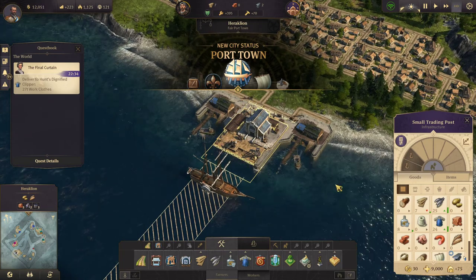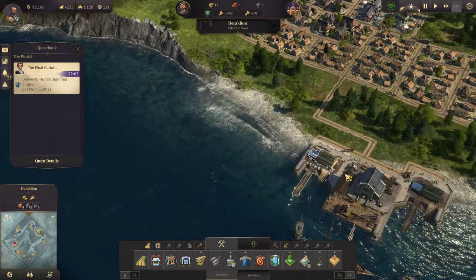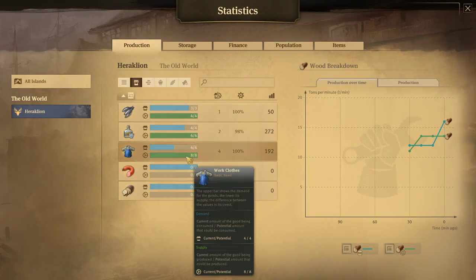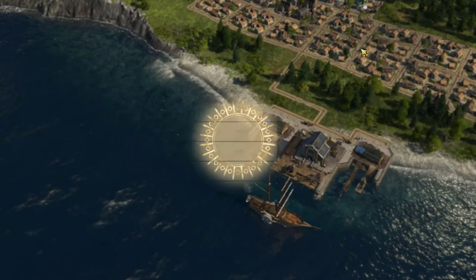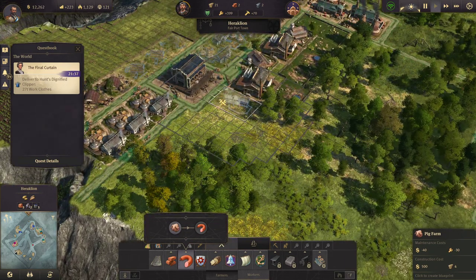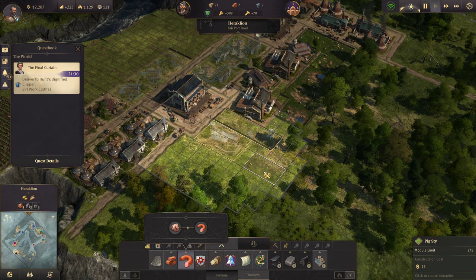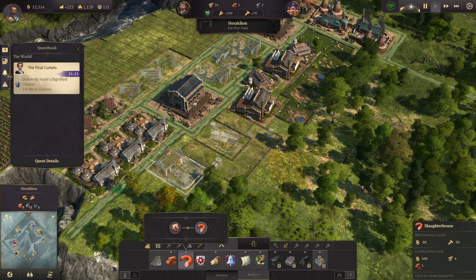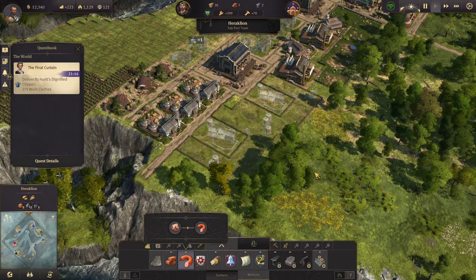It looks like I'm almost ready to give Miss Hunt my surplus of work clothes. Supply is still eight, demand is four, so I do need sausages and bread. Let's kind of prepare that. I'll put the pig farm there. Put two of them there.